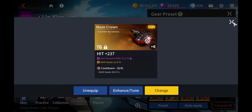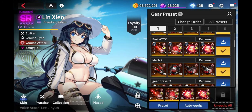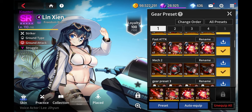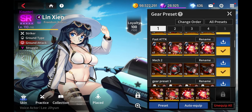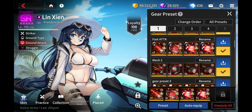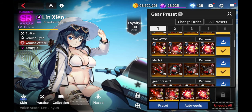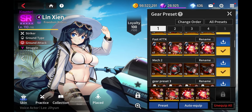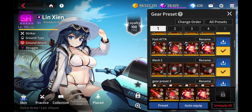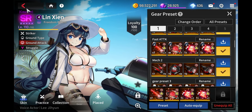The main goal with Lynn Zen is keeping her on the field to maintain your deployment cost. If you lose a powerful awakened unit or any other unit, you can use her ultimate to maintain cost and redeploy those units if they fall in battle, giving you a steady upkeep of your deployment resources.